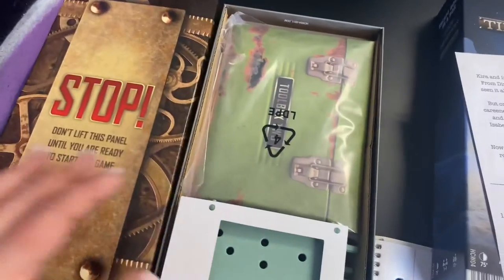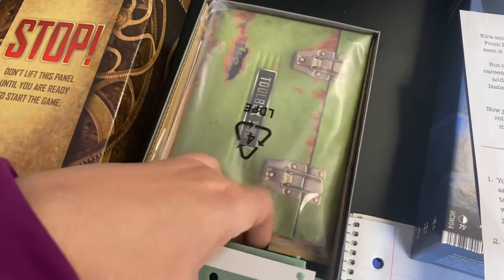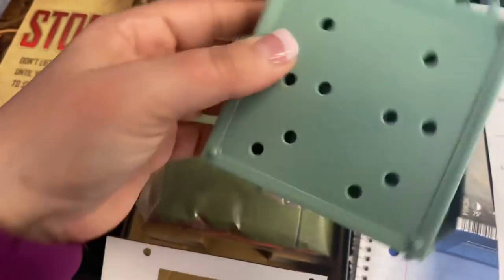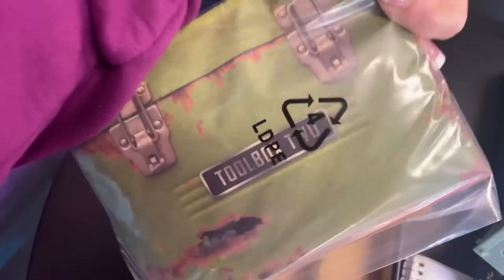Let's see what's inside. Wow, this is really well built. I like that. That's really cool. Those props are nice! Down it goes — I drop stuff — and all the paper things.